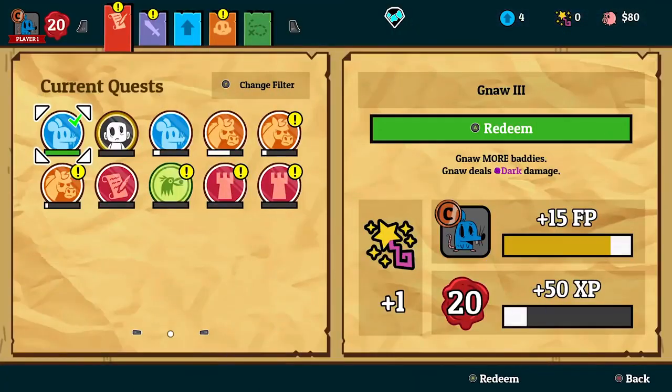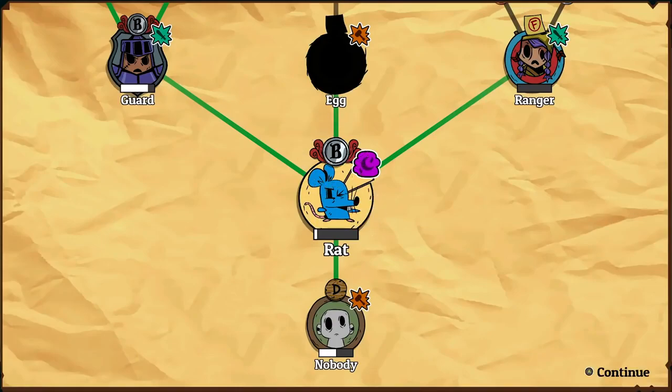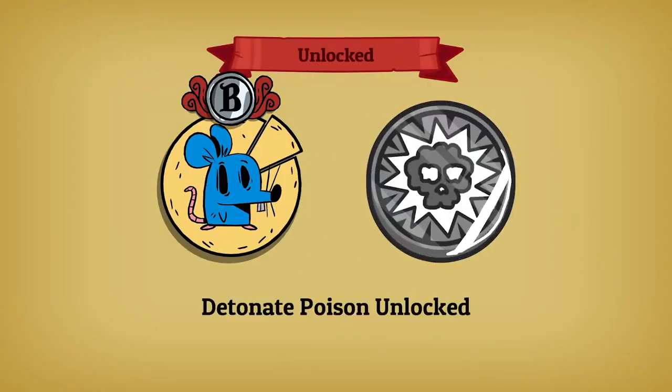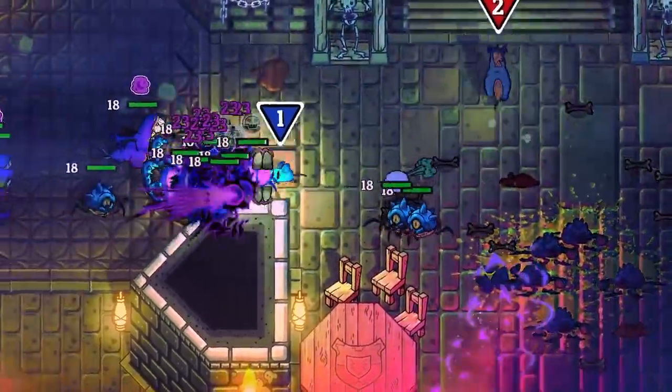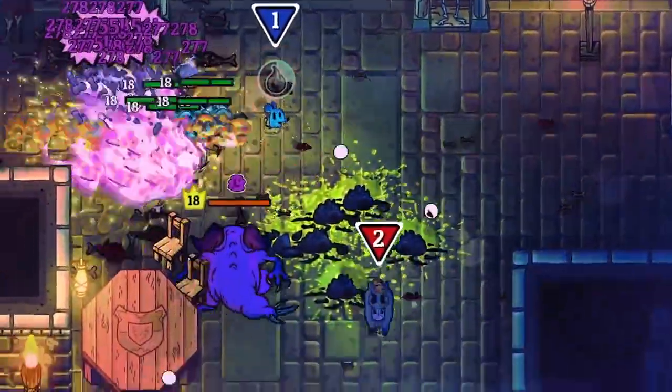I'll be able to unlock another ability for the rat if I complete one of the rat's quests. And there we go — the rat's ranked up and I've unlocked a new skill. This is one of my favorite skills in the game: Detonate Poison. The rat is really good at poisoning enemies, and this skill lets me basically blow up any enemies that are poisoned all at once. It's pretty powerful.